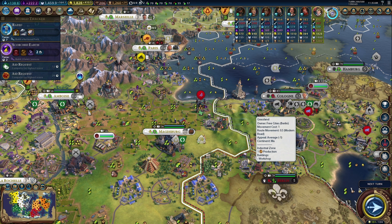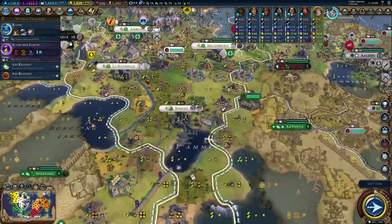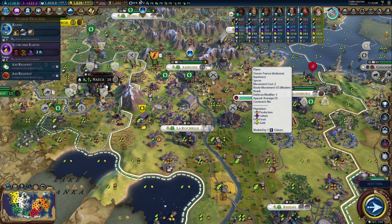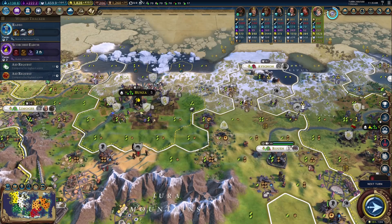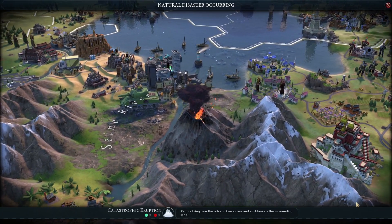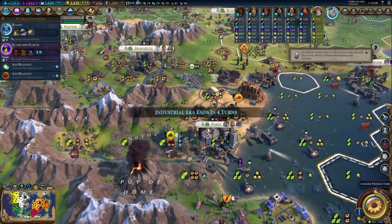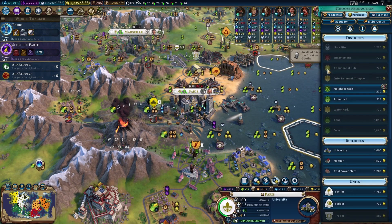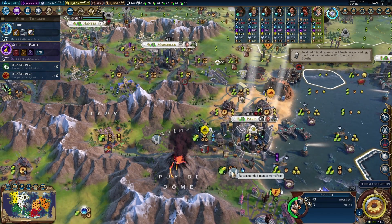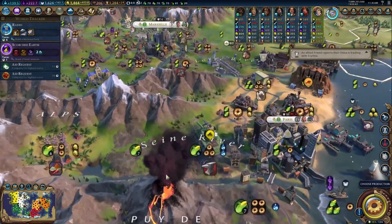Now that we have Berlin we're gonna be in a golden era — which quite frankly will probably be the last era. If it wasn't, we'd probably be able to get golden eras the rest of the way, because the Taj Mahal makes it so easy. I love the Taj Mahal — I should do a wonder ranking someday. What would be the best wonder? It depends on the victory type. Almost blew up Russia's tank — that would have been great. Let's go ahead and buy the builder and repair all this.